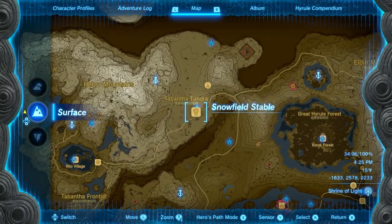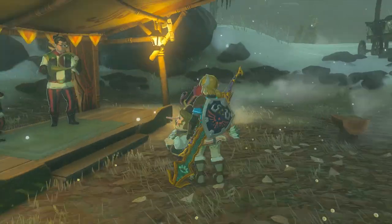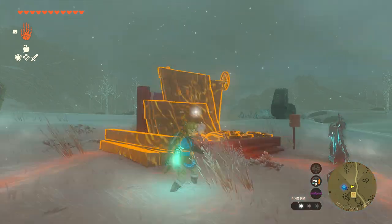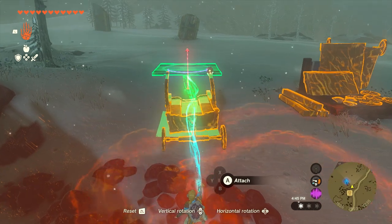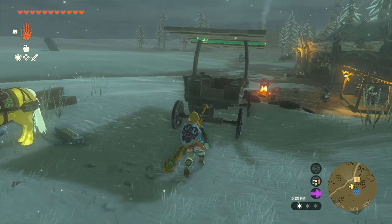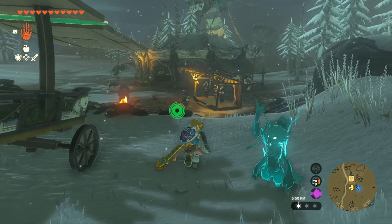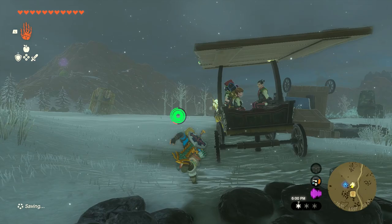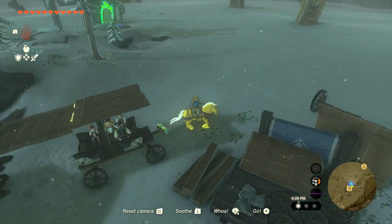After that, make your way to the Snowfield Stable, which is going to be at the top of the map. Talk to this guy and he's going to say they need a roof on top of their carriage because of the snow. All you've got to do is grab something and put it on top so it acts as a roof. Then get your pulling horse, attach the carriage to it, and you're ready to go. Talk to him and they'll all get in. Keep in mind if it tips over you'll have to restart, so just take them to the fairy.